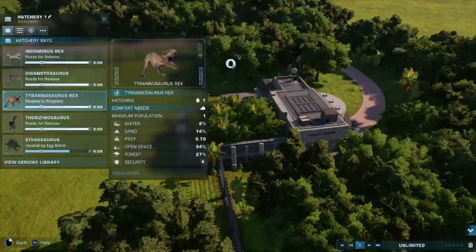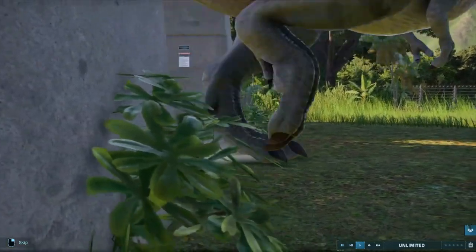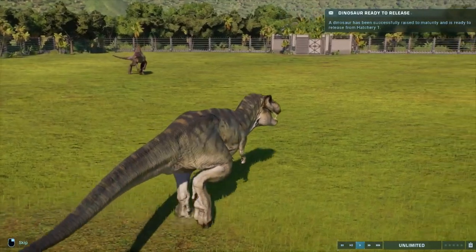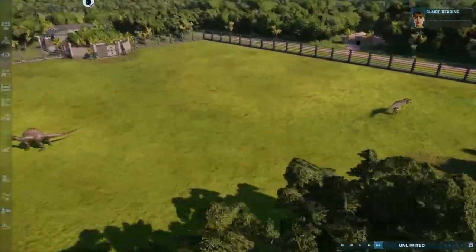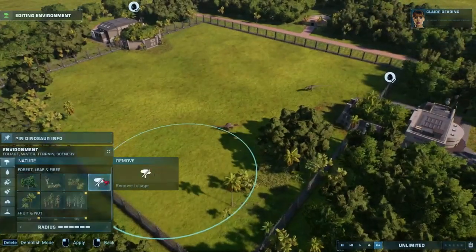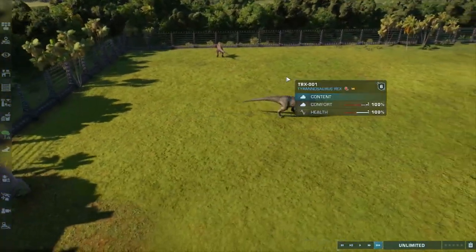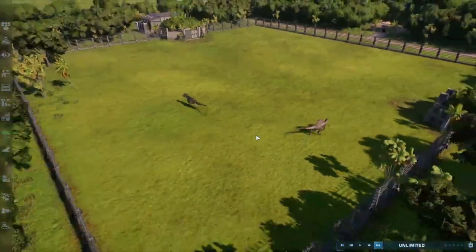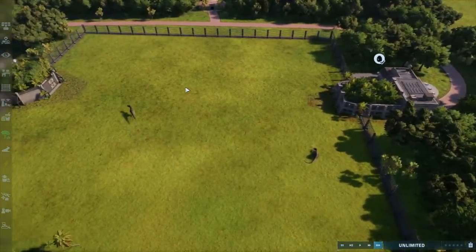Let's start off with the classic T-Rex, and the JP3 T-Rex of course. Let's just speed it up so we can see these two fight — they should come into contact pretty quickly. I made the Spinosaurus somewhat aggressive, so if we can speed this up we should see a very familiar fight. They're walking very close to each other... okay, Spinosaurus is down. This might take a little bit of time.